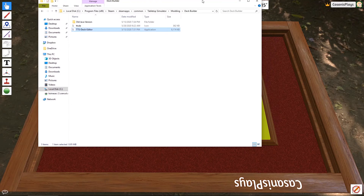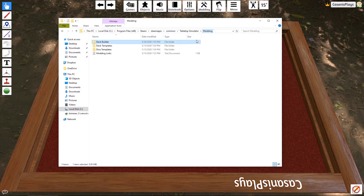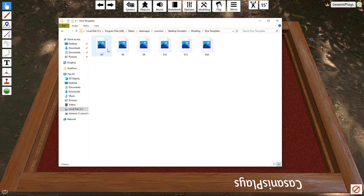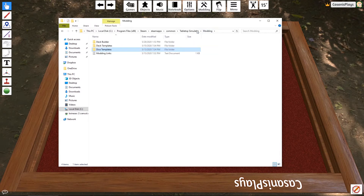That custom tool is available in our modding directory. You'll find it under Program Files, Steam, SteamApps, Common, Tabletop Simulator, Modding. There you'll find a bunch of different things: deck builder, deck templates, dice templates. Each of these lets you do something. The deck template gives you files to create the grid used to build a deck. Dice template is exactly the same thing - templates that allow you to create particular dice. If you have custom dice you want to use, you do that right here.